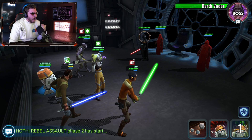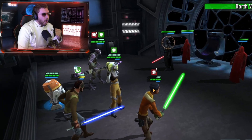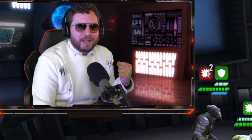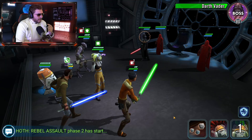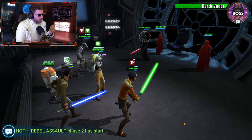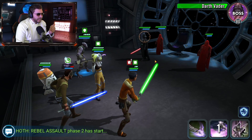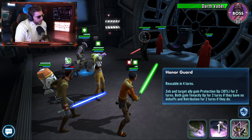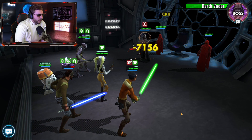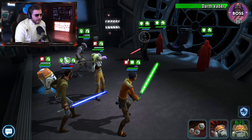Now we're going after Darth Vader. All five of our Phoenix members are still alive — loving these odds! We're going to throw out basics to get random buffs and a chance to reduce cooldowns. Ezra Bridger got offense up which is fantastic. Playing it safe — giving tenacity up and protection up over to Kanan Jarrus, then going in on Vader. We got an expose, though it's not going to last long. Let's get rid of that defense up and throw down offense down.